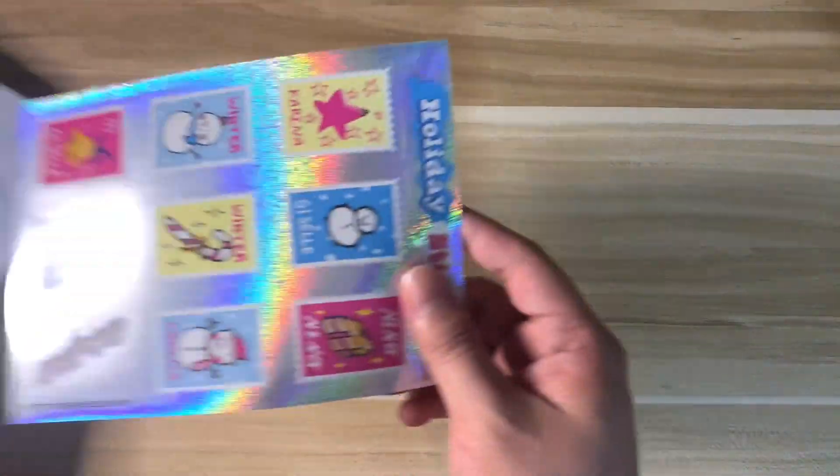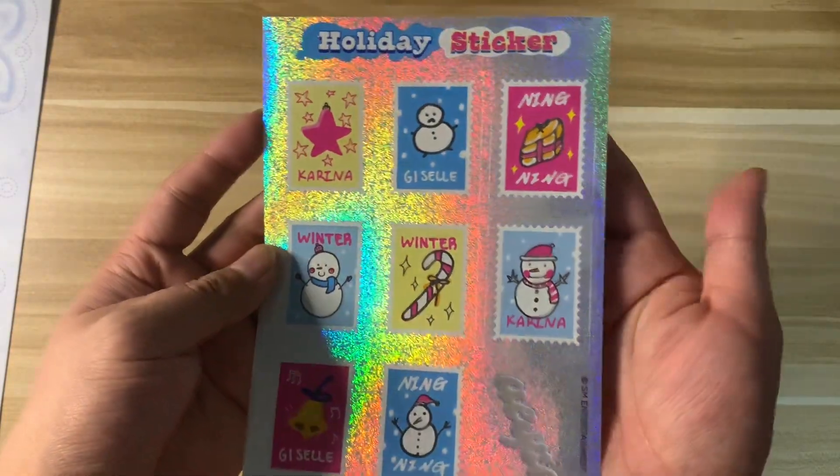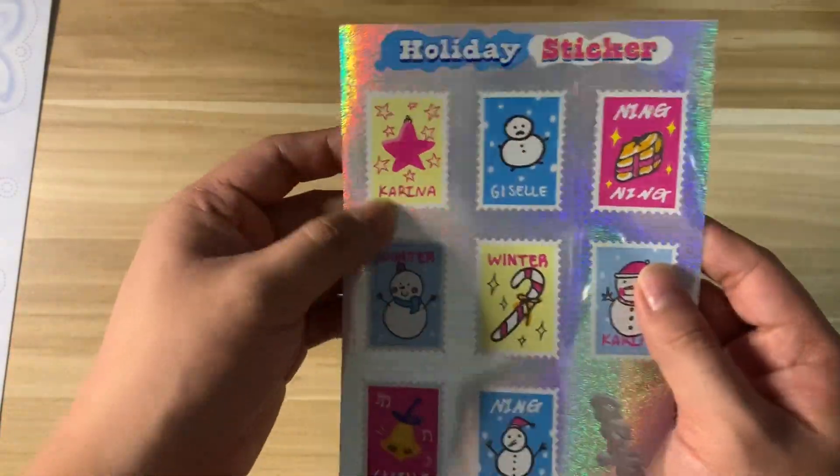Maybe we can open it and then we'll see if the photo card is left. There are all the coins here. We have this glossy holo sticker sheet — oh yeah, they're like stamps!